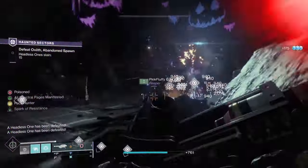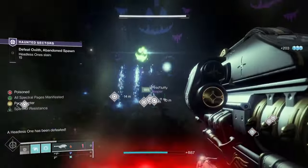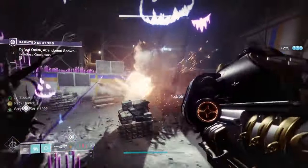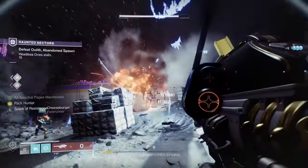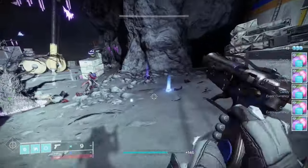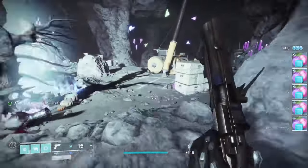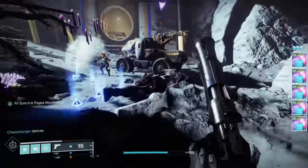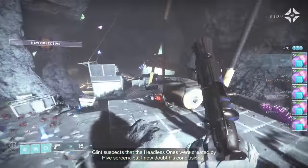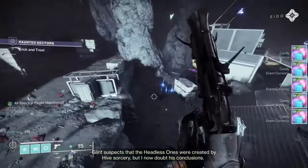The core thing that enables that is what's called Haunted Lost Sectors. These are in a playlist which you play with other players. You kill as many enemies as possible, including mini-bosses called Headless Ones. These come up on a constant rotation. For your fireteam, you're going to want to bounce from one to the other, continue to kill them, because you want to kill as many as possible. You can kill at least 10 fairly easily, and if you do it within the allotted time, you can actually kill more.